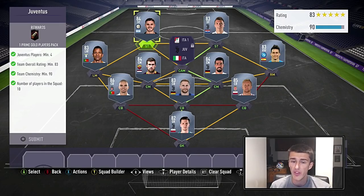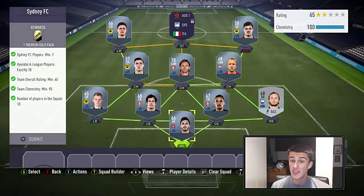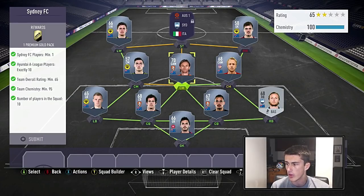So you get a Prime Gold Players Pack in return — that's a 45k pack. It's going to cost you more than 45k to complete that challenge, but maybe you can get lucky and get something in the pack. I did say it's going to cost you over a million coins to complete the entire challenge. However, when you get the packs back, you could probably average around 300k, so it'll end up costing you a little bit over 800,000 coins in total.